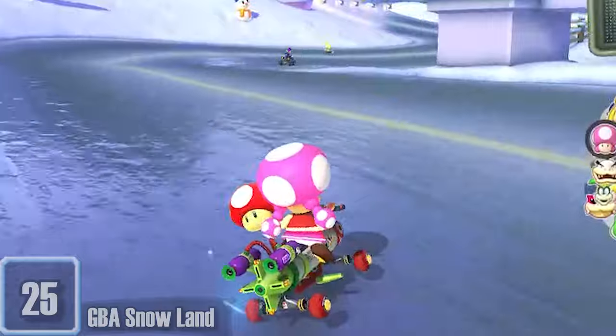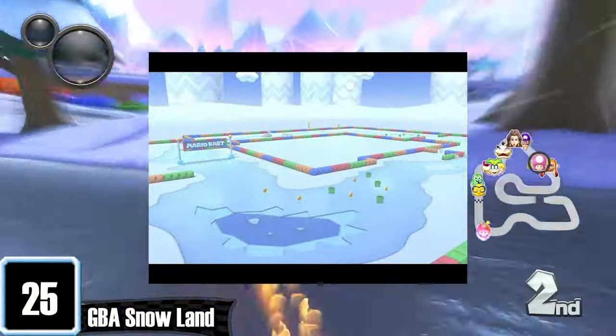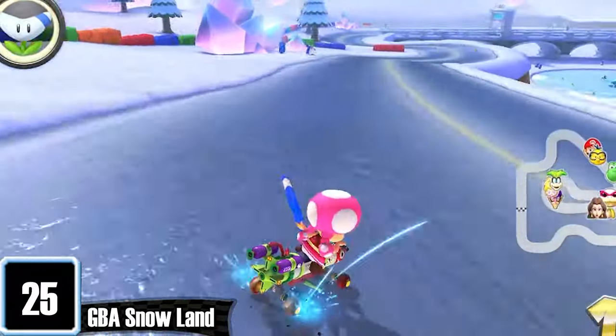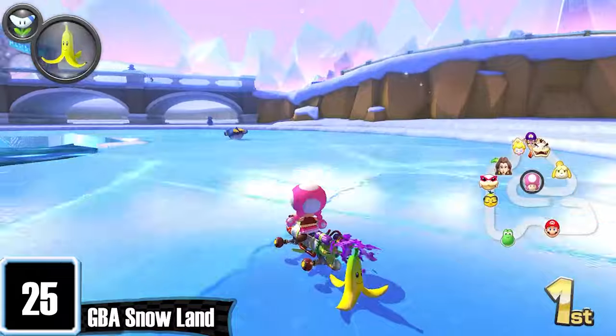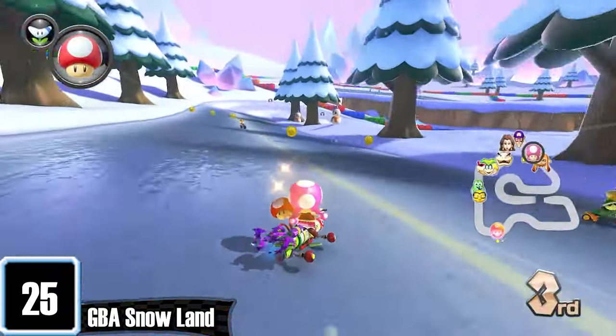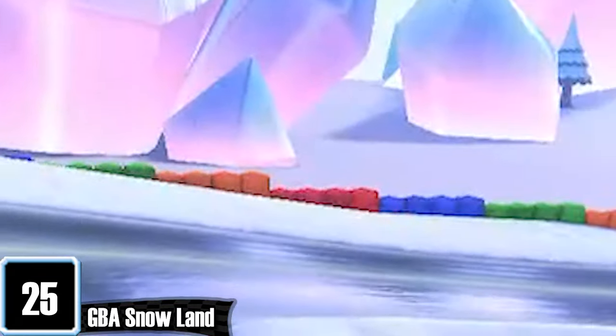I love Snowland. This track is so incredibly charming — it's like Vanilla Lake if it was actually good. The music is such a banger, it gives off such immaculate winter vibes. The ice physics isn't even annoying. The frozen lake section with the penguins is just adorable. They even added a little forest with a shortcut that I don't think is intentional, but that just makes it even better. I also like that they kept the glaciers and the purple sky in the background.